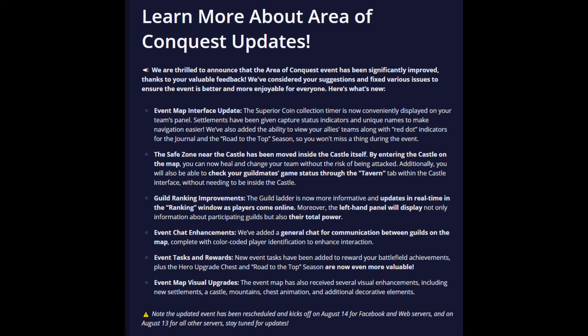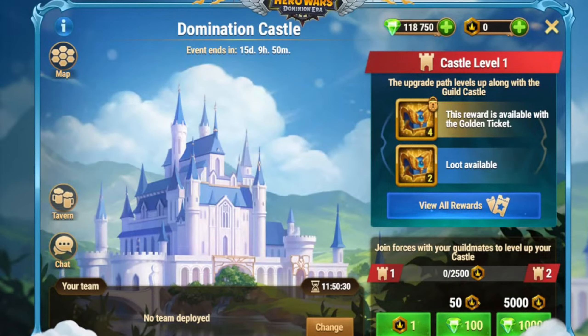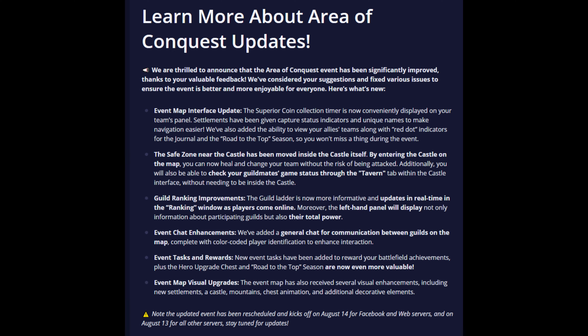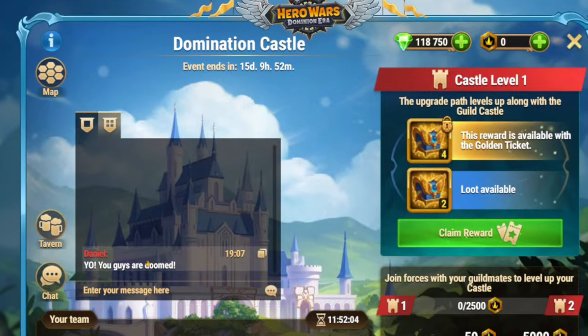Guild ranking improvements: the guild ladder is now more informative and updates in real time in the ranking window as players come online. Moreover, the left-hand panel will display not only information about participating guilds but also their total power. Event chat enhancements: we've added a general chat for communication between guilds on the map, complete with color-coded player identification to enhance interaction.